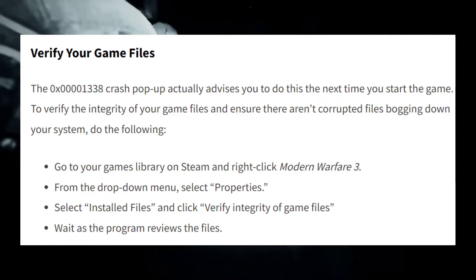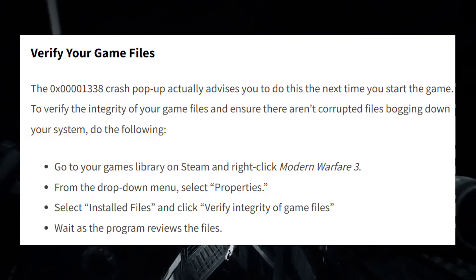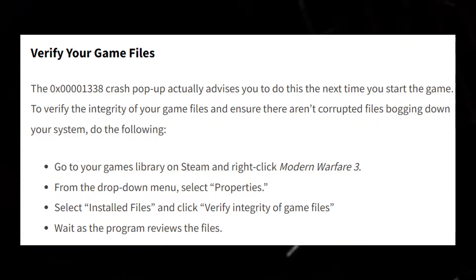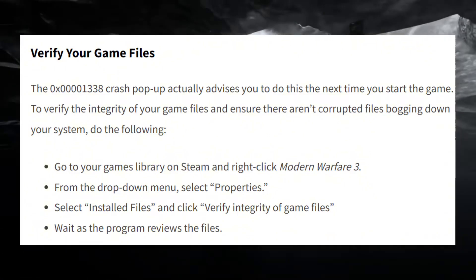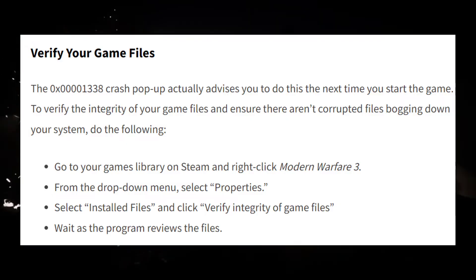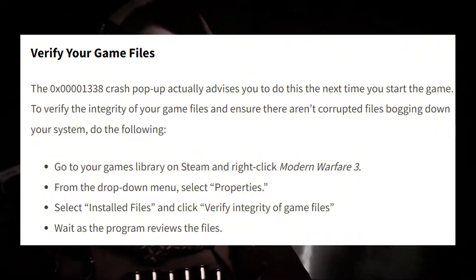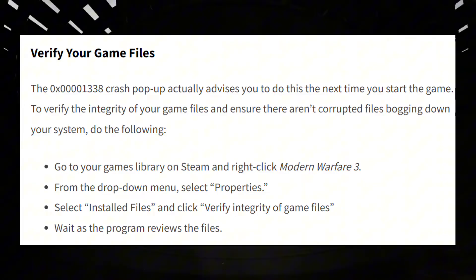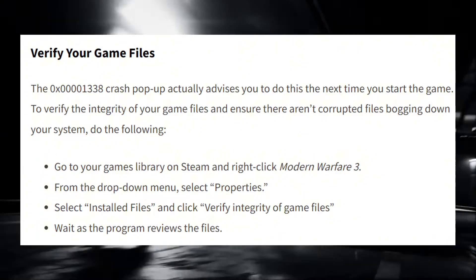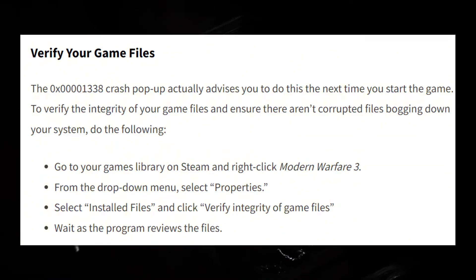Next is to verify your game files. The 0x00001338 crash pop-up actually advises you to do this the next time you start the game. To verify the integrity of your game files and ensure there aren't corrupted files, go to your game library on Steam and right-click Modern Warfare 3. From the drop-down menu, select Properties, select Installed Files, and click Verify Integrity of Game Files. Then wait as the program reviews the files.